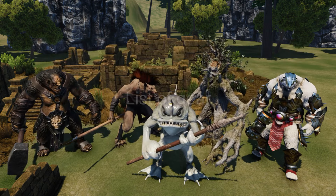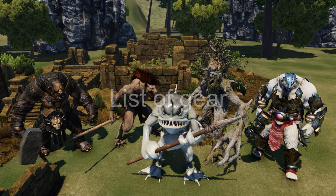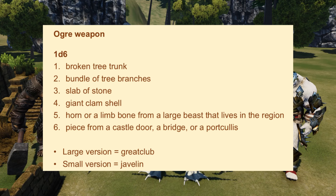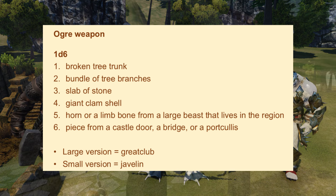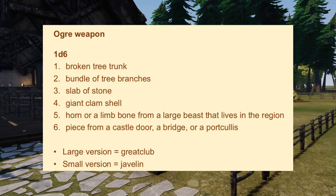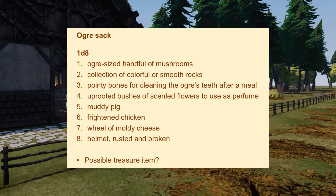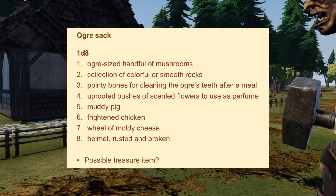For monsters that use armor, weapons, and other items, I prepare a simple list of gear. I understand that a similar approach will be in the next official Monster Manual in 2025. In my version, I mention that an Ogre typically carries a Great Club, a packet of six javelins, and a sack. The Great Club could be described as a broken tree trunk, a bundle of tree branches, a slab of stone, a giant clamshell, a horn or limb bone from a large beast in the region, or a piece from a castle door, a bridge, or a portcullis. The javelins could be smaller versions of those items. The sack could contain an Ogre-sized handful of mushrooms, a collection of colorful or smooth rocks, pointy bones for cleaning the Ogre's teeth after a meal, or uprooted bushes of scented flowers to use as perfume. Sometimes I might add a treasure item as a reward for the characters, mixed in with the Ogre's usual belongings.